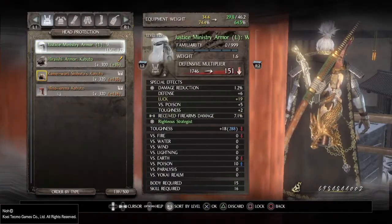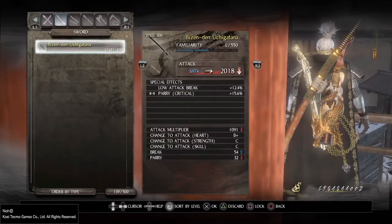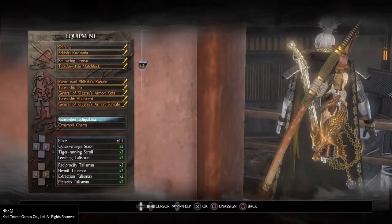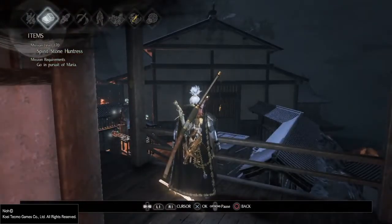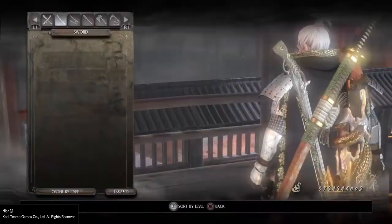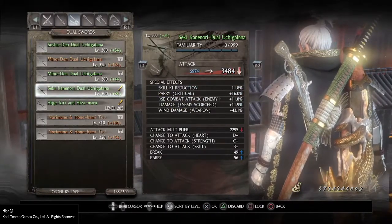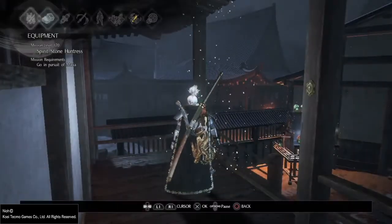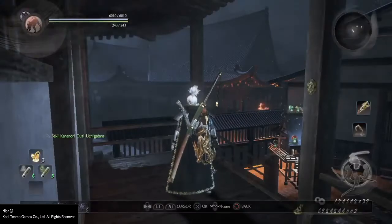I'm going to go to the item — the weapon — and just drop it. It still says the name there but doesn't show on the right side. Now anything else I pick up is going to equip into that slot. Weirdly, sometimes items I already own when I drop and pick back up don't go there, but anything new will. I don't fully understand why that is — maybe someone else can figure out why sometimes it does and sometimes it doesn't.